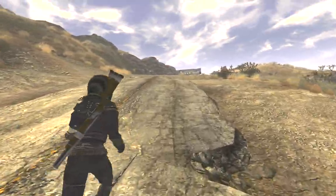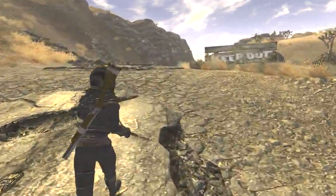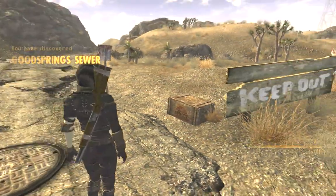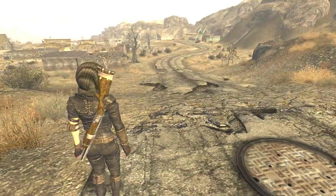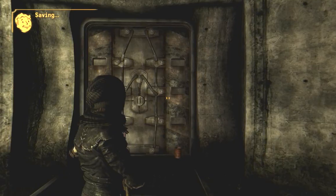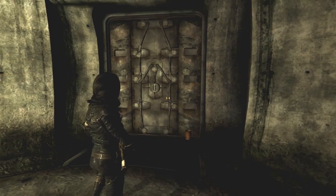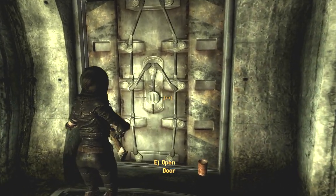This sewer up here is kind of an interesting place and it leads to another place. Joggity jog jog jog — that's right, the Goodsprings sewer. Anything in the crate? No. Let's go into the sewer. Down into the dank dark sewer where the rats are. Where is the flashlight? There it is. Let's go say hi to the neighbors.